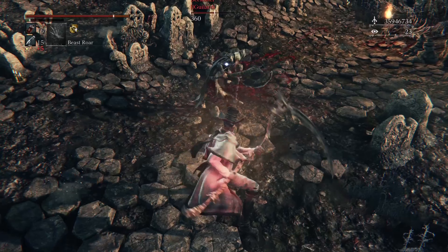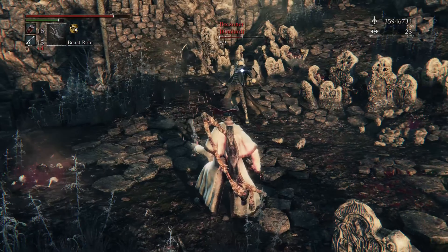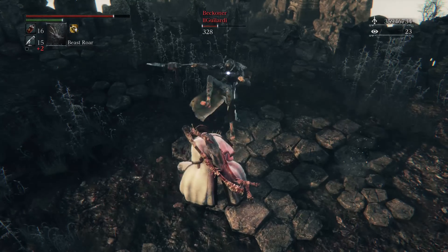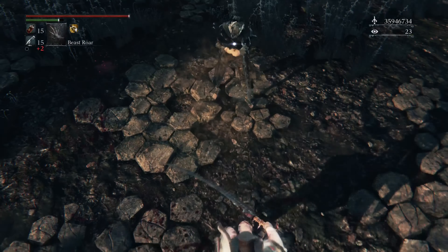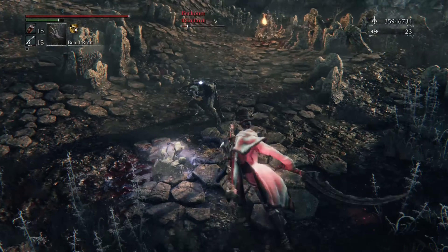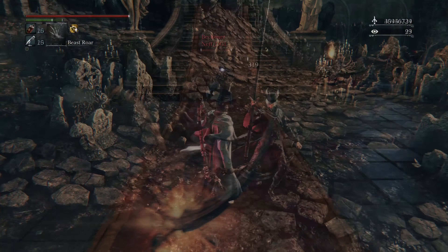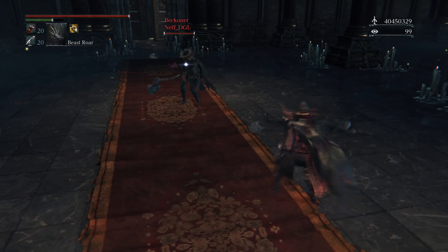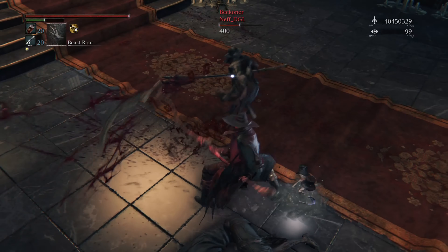My personal favorite application is punishing beast roar, as the side dash R1s, and especially the back dash R1s, can provide adequate distance to avoid the beast roar knockback, but still be in range to counter swing and strike the opponent. This is nothing to underestimate or underutilize, as it could most certainly gain you the pressure or killing blow you need on your opponent.